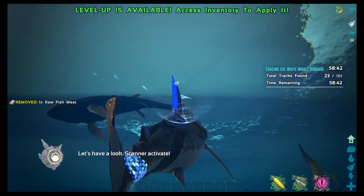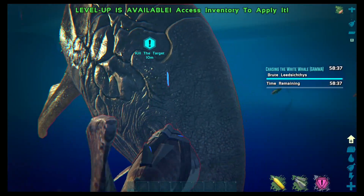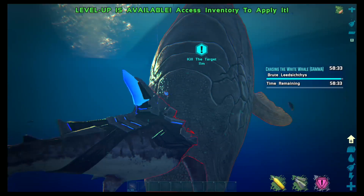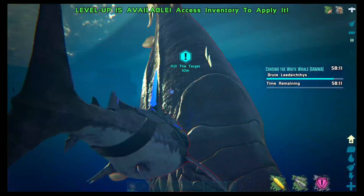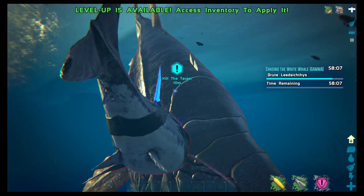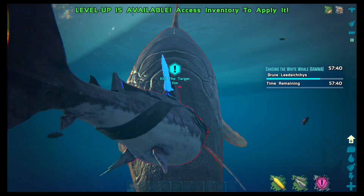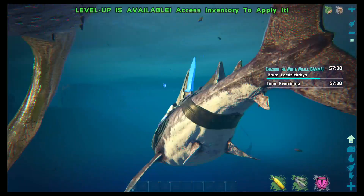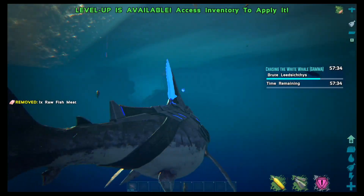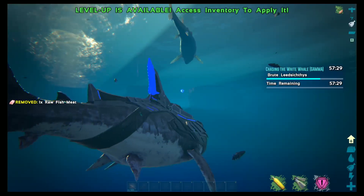Let's see how much he does — if a megalodon is too weak and he dies to this, we'll swap him out for something a little stronger. It seems like it's going to be just a basic Leedsichthys instead of something stronger. There we go, and now he swims away. I love Leedsichthys. They're so big and beautiful.